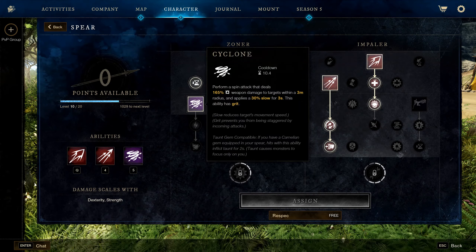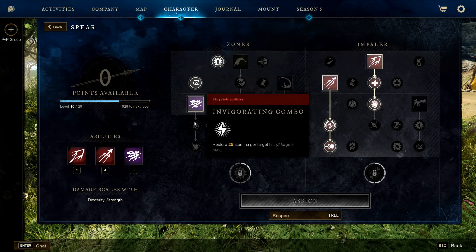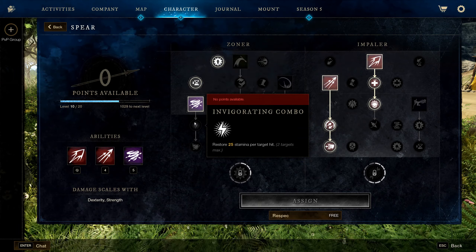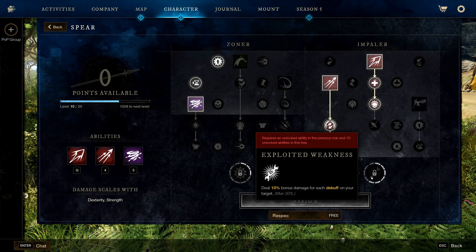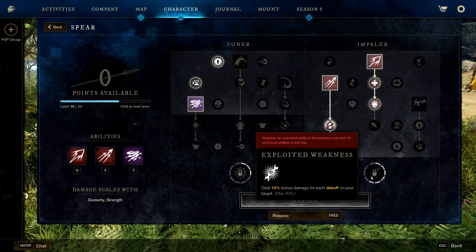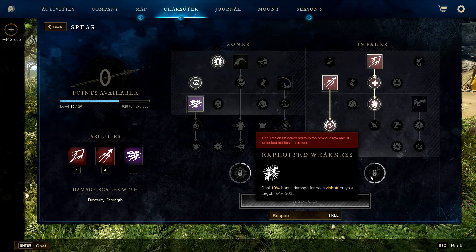Cyclone is mostly an AOE heal — it does good damage and gives extra stamina. The perk Exploited Weakness is where a lot of the spear's damage comes from: you deal 30% bonus damage when all three negative debuffs are on the opponent, which you should always have in a group setting.